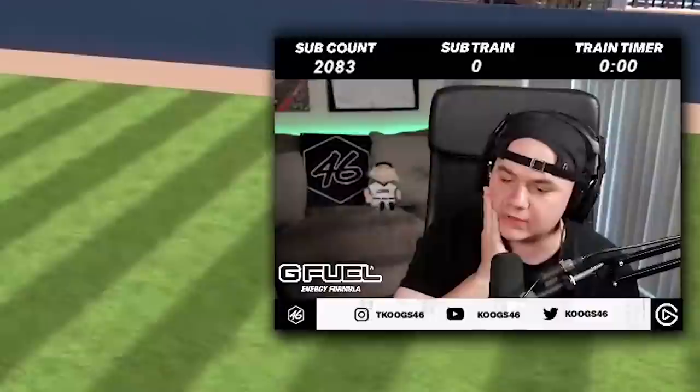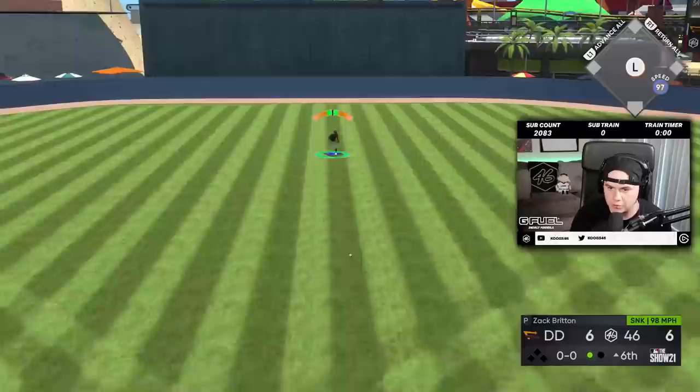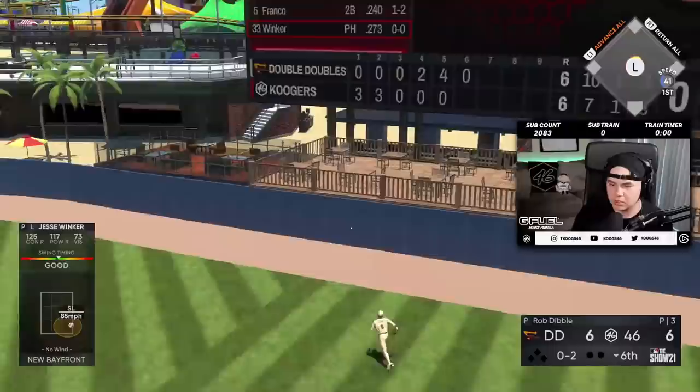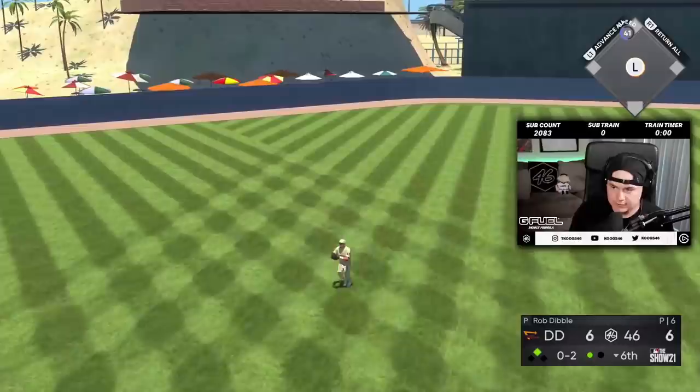I'm so close on that — I just dropped the PCI a little too much, I did the same thing with Soriano. This game's wild, dude. I thought I was going to get the pitcher wall right there. Come on — double play. Well, a double play will work better. Thank you. That's not getting caught — let's go, Winker. Let's go, Jesse. Lead-off double.